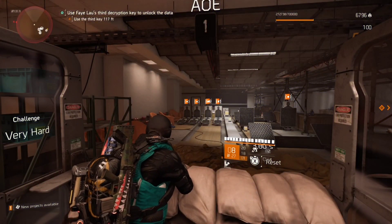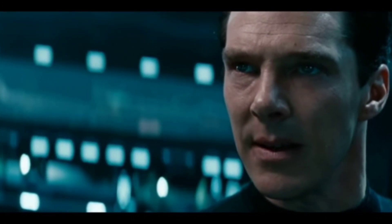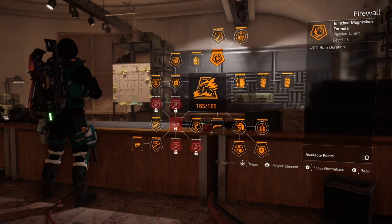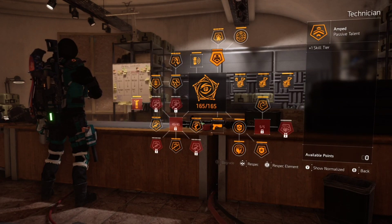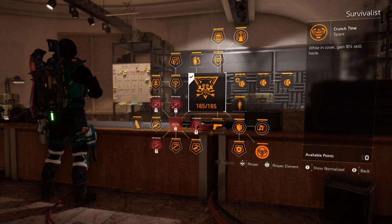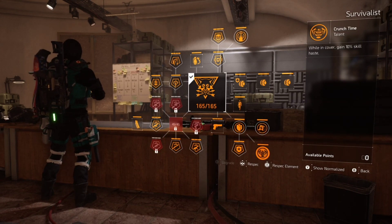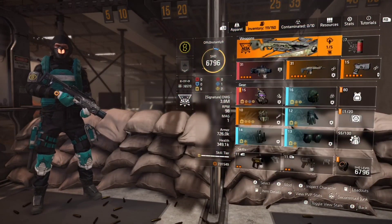Now we need to talk about which specialist is best. The firewall gives 20% burn duration — but is it the best? We also have an extra skill tier here which gives skill damage, so we could get rid of one skill tier and put some armor on. The crossbow gives 10% burn damage to targets for allies plus 10% skill haste so we can get skills back faster, and you get fire grenades. We're going to test the crossbow to see what the damage is.